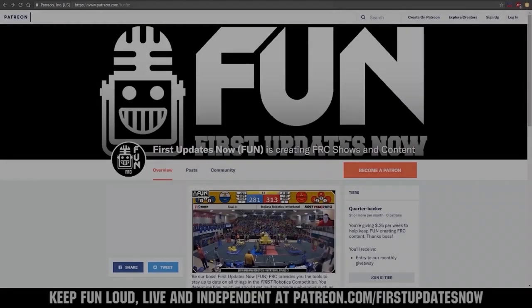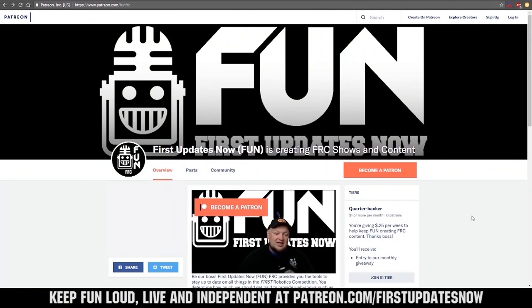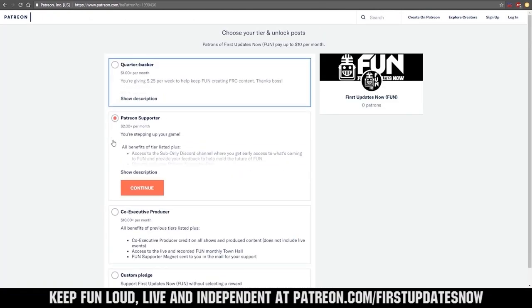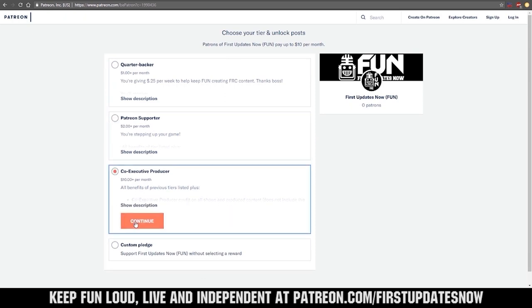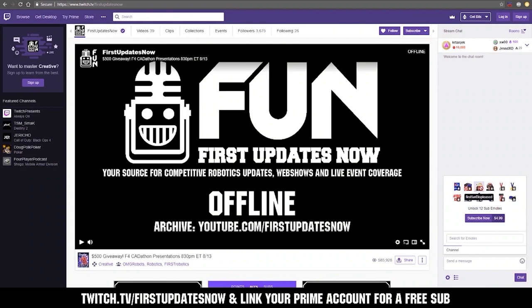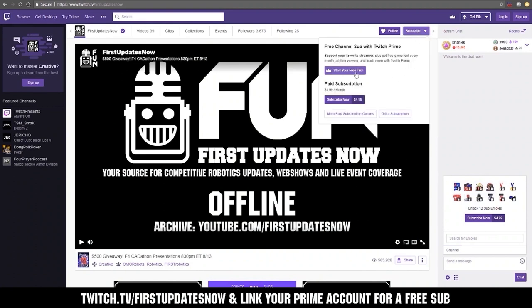First Updates Now is able to create content thanks to viewers like you. We need your help to keep FUN loud, live, and independent. Help us by visiting our Patreon to pledge your support at patreon.com/FirstUpdatesNow. You can also support FUN live on Twitch for a few bucks a month or by linking your Prime account for free and clicking subscribe.